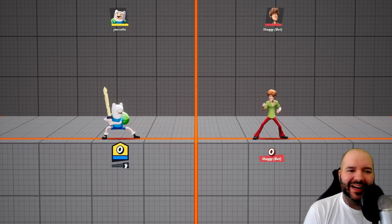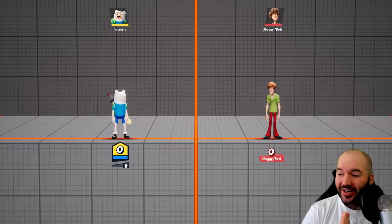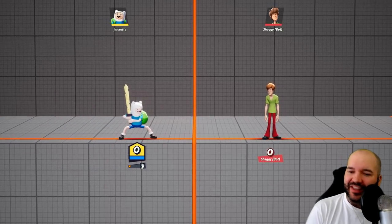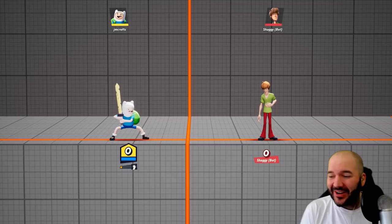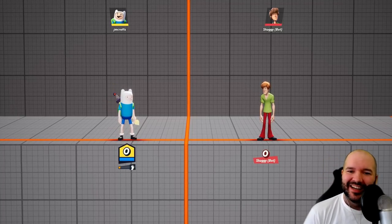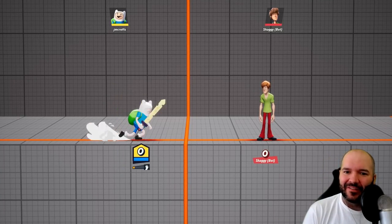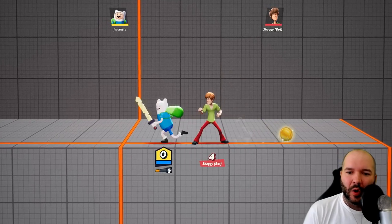Folks, the Multiverse closed beta is still ongoing, so we are here running through a new character that I wanted to show you guys, and that is Finn the Human. So Finn the Human is a very unique character in this game. He has a unique mechanic that I've never really seen anything like this in a fighting game before, and that is his gold.